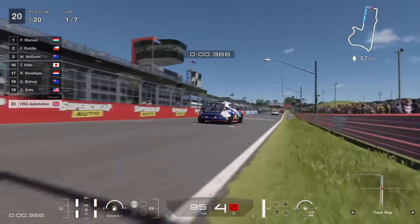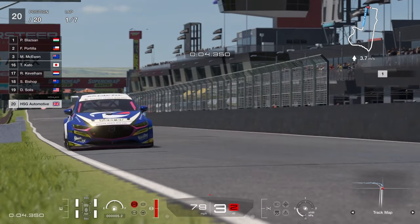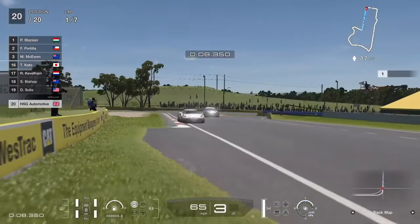It's already that time — time to talk about the third and final car of GT7's September patch. Probably the car which most players were a bit meh on: the Group 4 Racing Mazda 3.